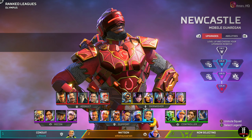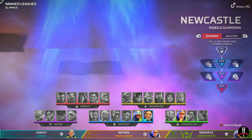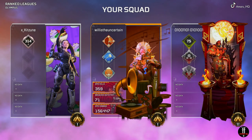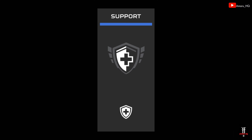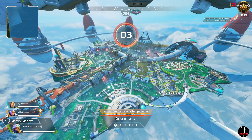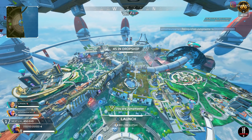Newcastle falls in the support class range. He basically is another tank, in my opinion. All support class legends can open hidden compartments and craft banners for their teammates, which is what the support class can do — wanted to give that as a quick reminder.